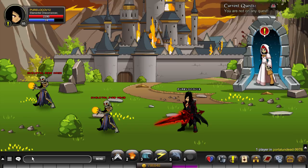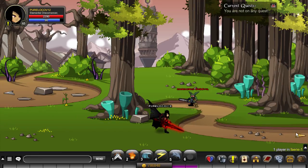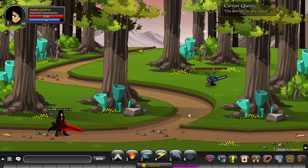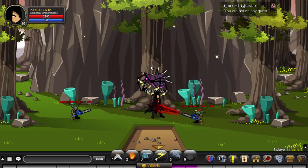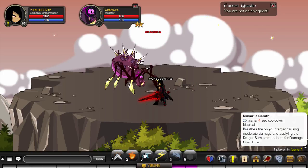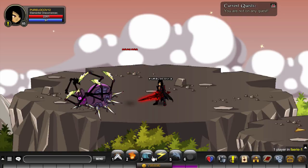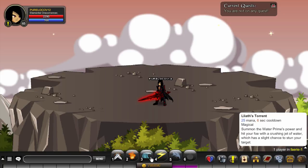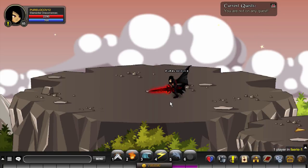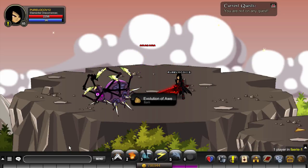For more gold, go to slash join Fairy. Hug the tree, a spider grabs you, and you kill it. I'd primarily go for the weapon drops, but you can take every drop and sell it all.